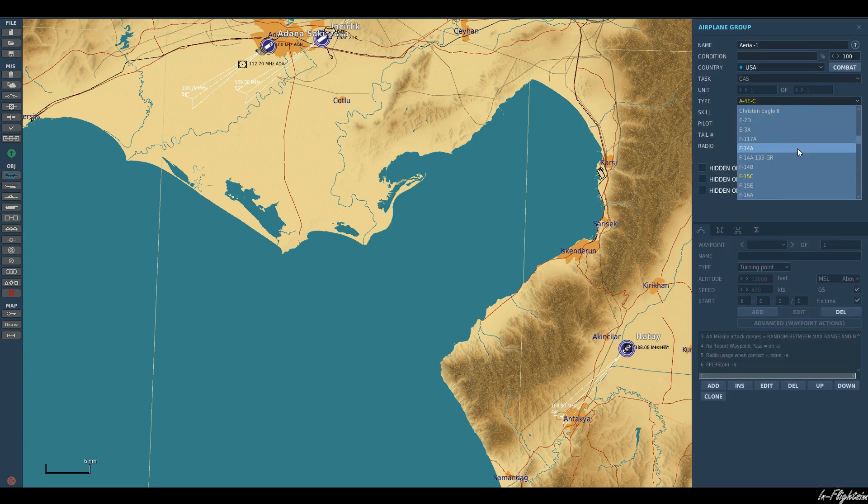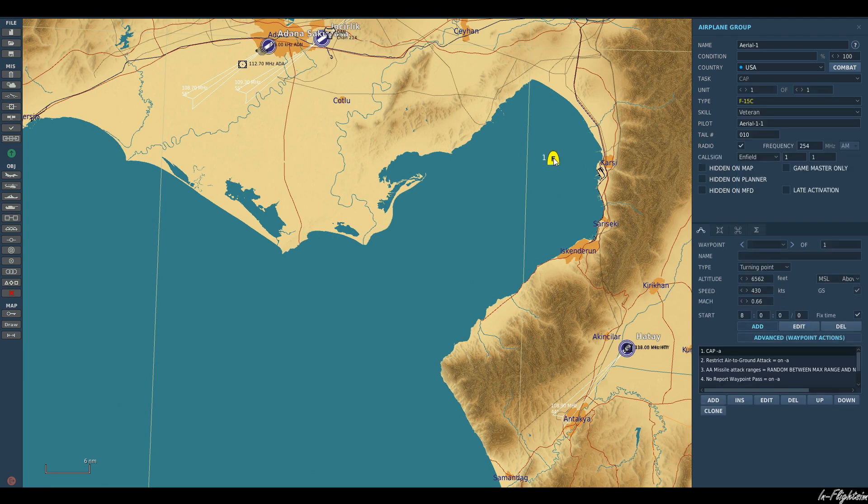Let's go ahead and select our aircraft and let's use some F-15Cs today. Let's set them up here at 10,000 feet, 400 knots, which is fine. For formation flying we obviously need more than one aircraft, so we'll go ahead and have three.